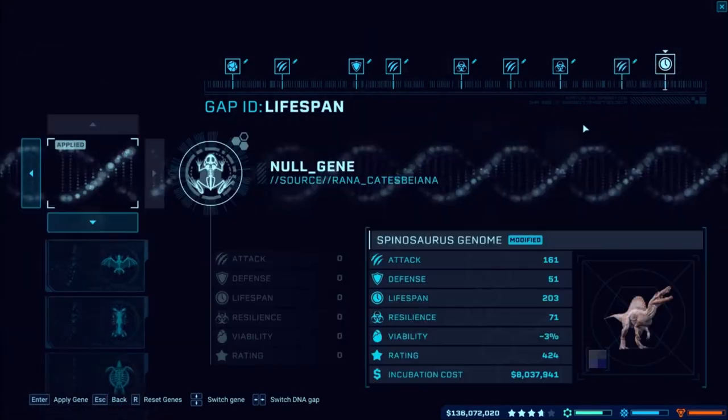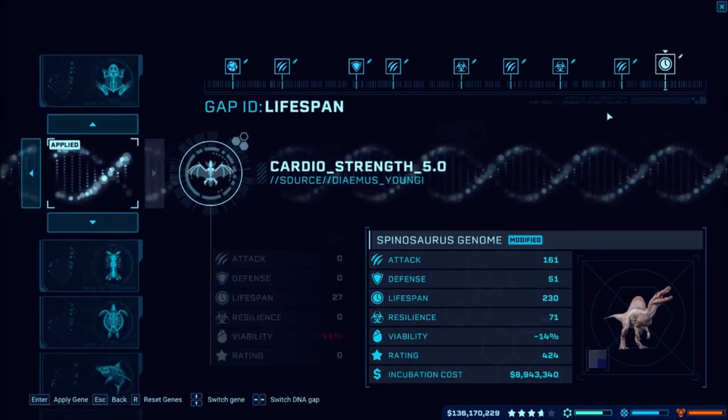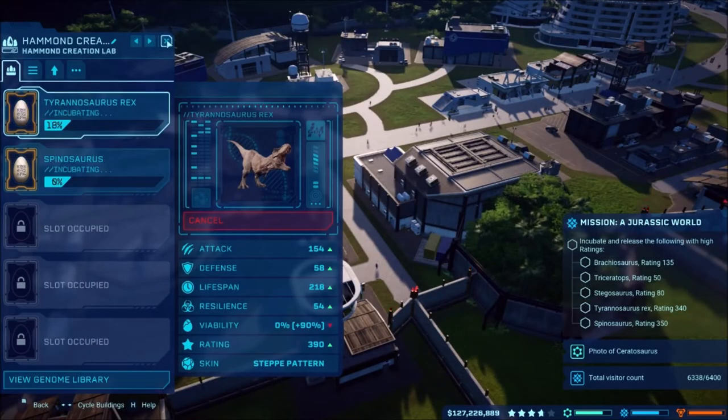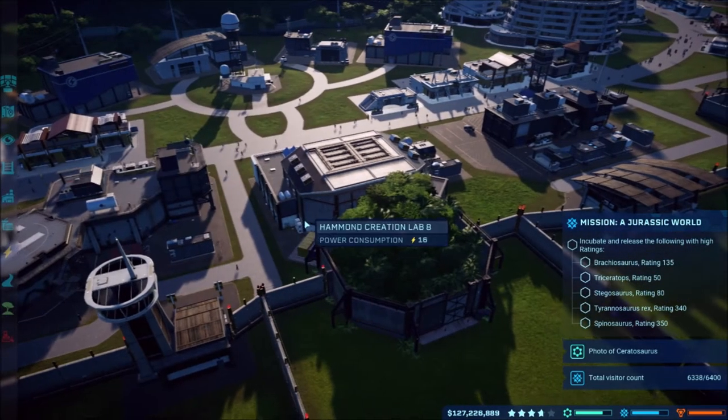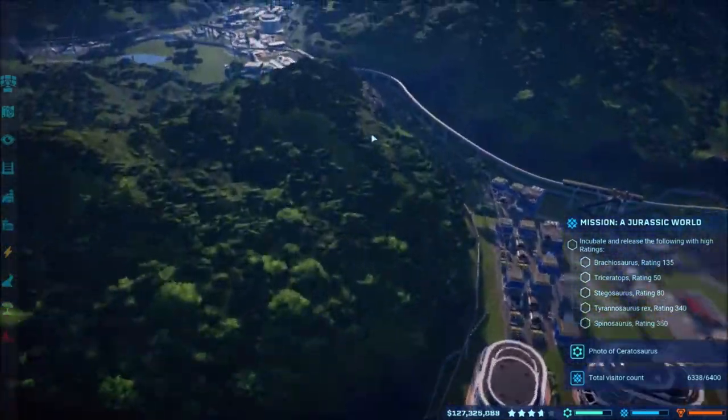162, 183 - we're gonna have a long-lived Spino. If it's just always the first one we get... yep, 230. It's gonna be a long-lived Spino! That one's even more expensive, and it's got an odd percentage too. So we've got the Brachys done. Then we can go over here and do the Stego.